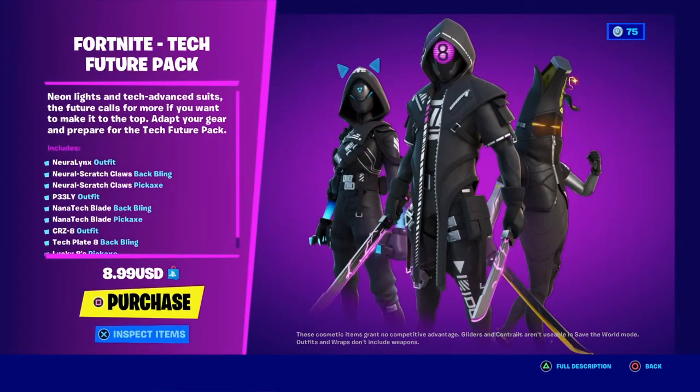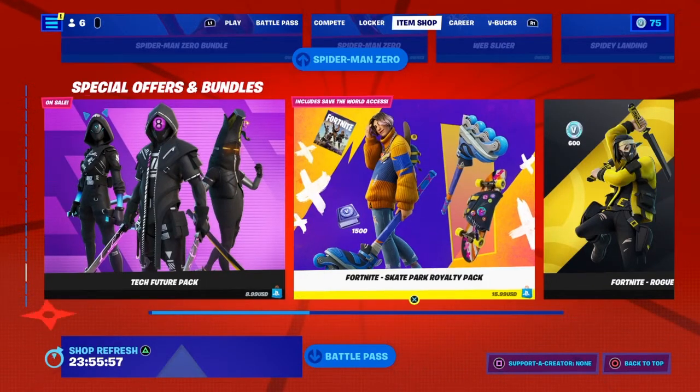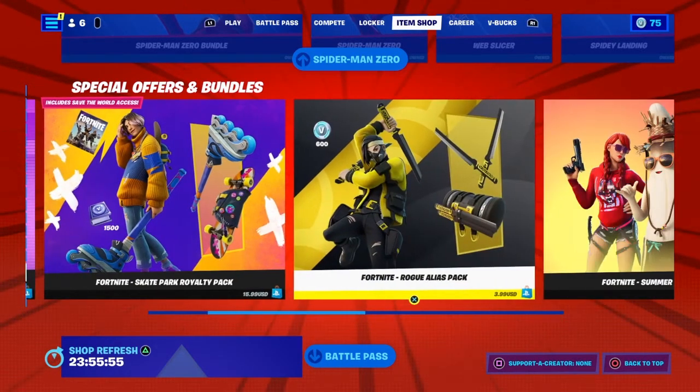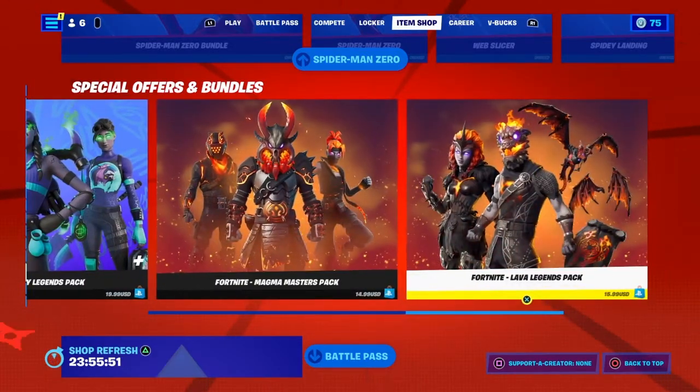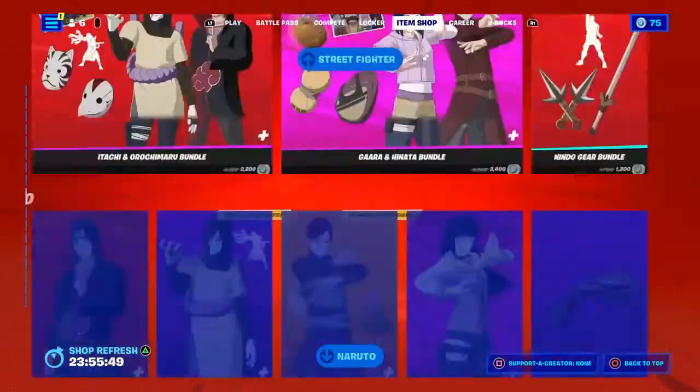The Tech Future Pack is on sale for $8.99 US dollars. We also still have the Skate Park Royalty Pack, Rogue Alias Pack, Summer Legends Pack, Minty Legend Pack, Magma Masters Pack, and Lava Legends Pack.